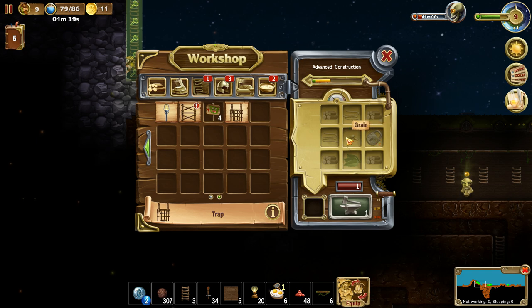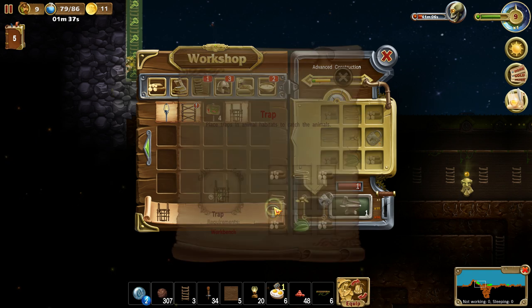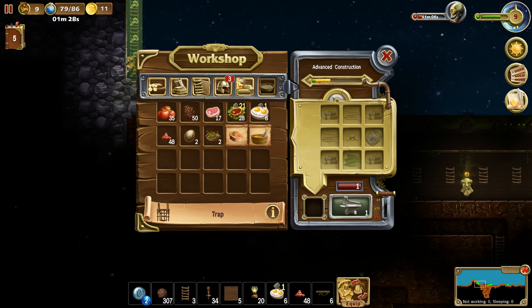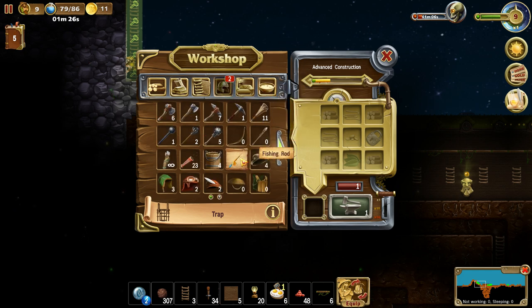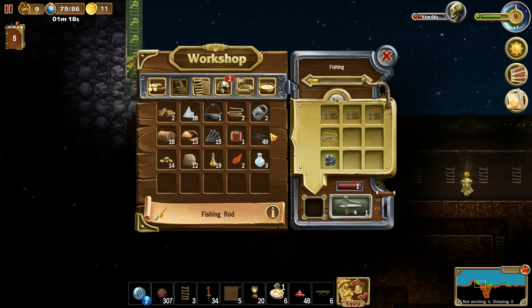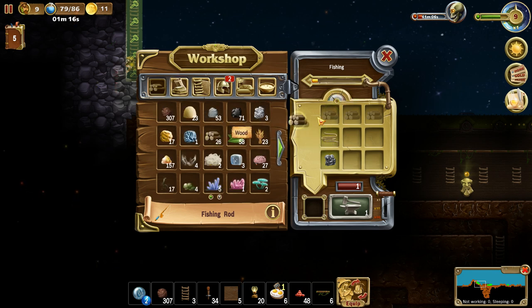Advanced construction. This trap is complex — place traps in animal habitats to catch animals. We've got fish recipes. Fishing rod — how can I make this? Got one piece of iron ore, a rope, and do I have enough wood? I do have enough wood.